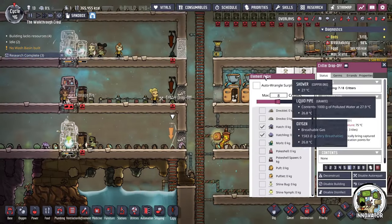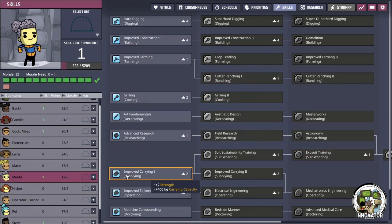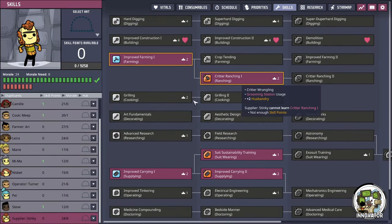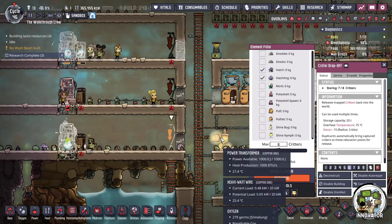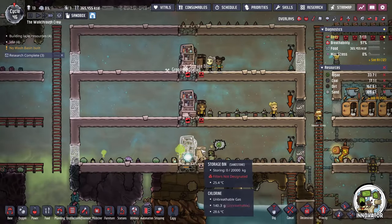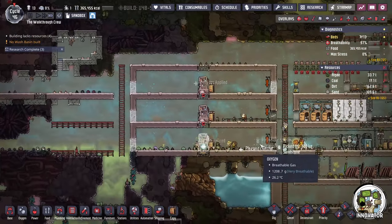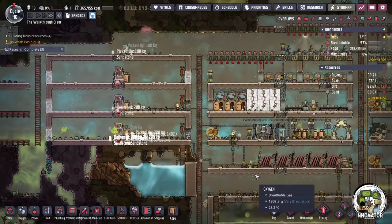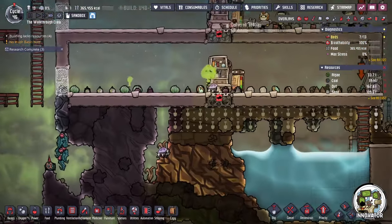For these hatches, if your room is 96 tiles large, it can hold 8 hatches at max. On our critter drop-off, I'm just going to set this to hold 8 hatches. We also want to make sure that we have a duplicant that is capable of ranching. I'm going to assign a few of them really quickly for the sake of it. I'll set all these to be able to hold 8 hatches at a time. And then I'm just going to only feed them sandstone and sedimentary rock. Right now we already have one or maybe two hatches in here. Let's try to get a bunch more out on the map.